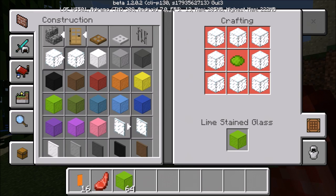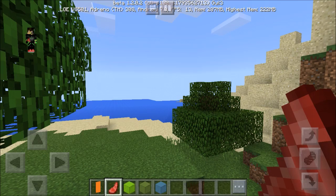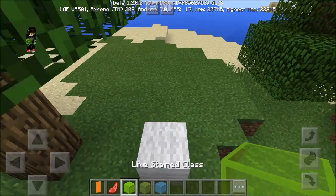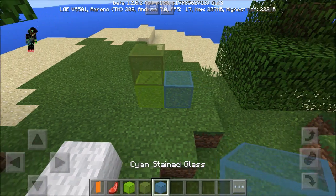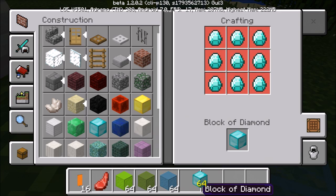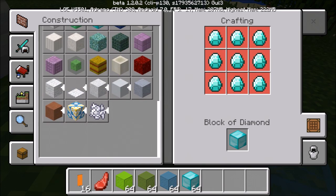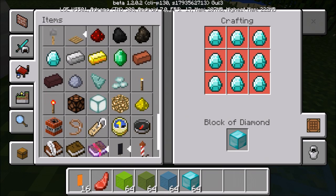Now the most-requested feature - stained glass! A lot of people wanted this block more than any other. We're going to grab a few pieces of stained glass in different colors.